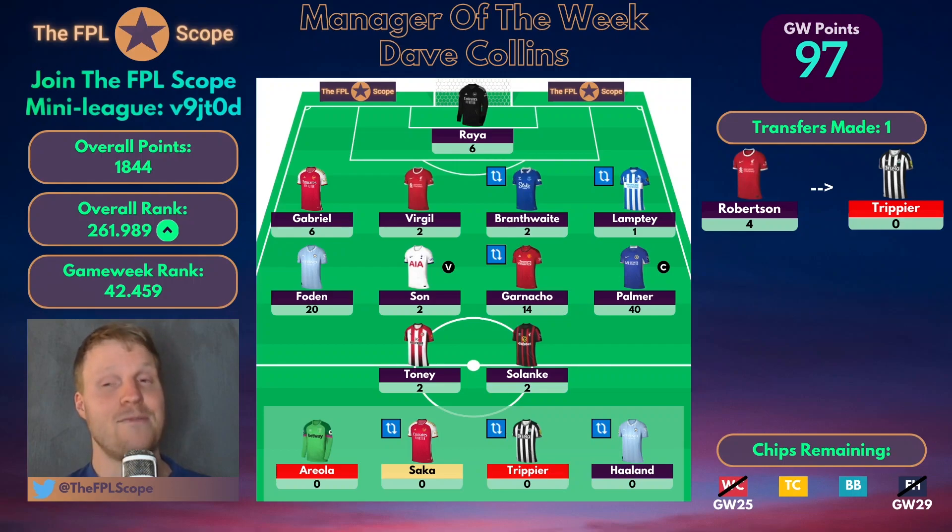His 97 points was mostly down to the captaincy choice. Having a differential captain when the main template captain fails is often a really good way to success. Palmer captain — 20 points times two, 40 points from Palmer this gameweek. Also similarly to me, getting that bench jam from Garnaccio with 14 points. And apart from that, Foden with 20 points as well — Foden and Palmer captain, that's 40 points in total that I didn't have myself.